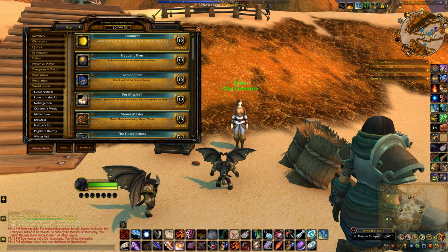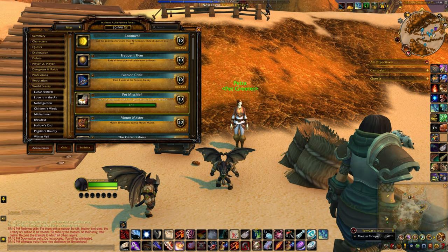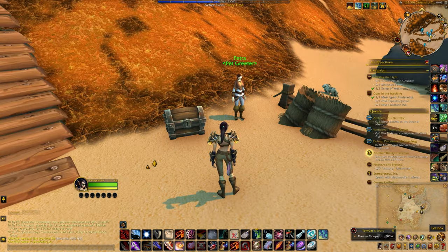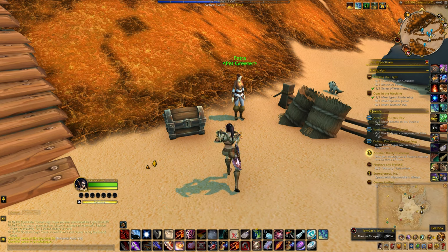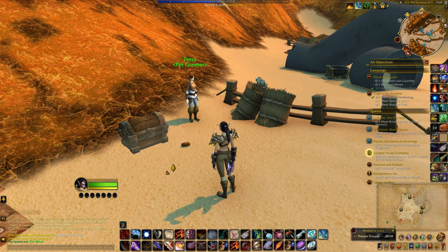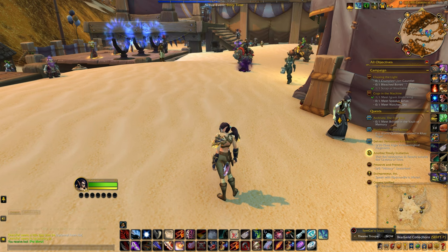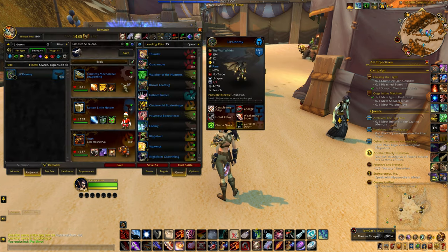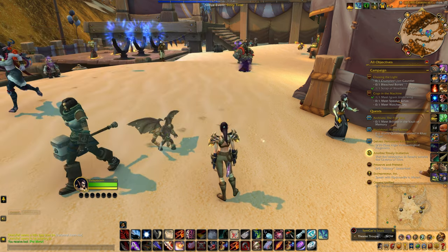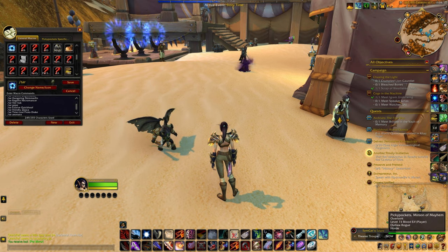The two achievements you will need to do are: Pet Mischief — use a pet disguiser to look like your pet and explore the area. All you have to do for that one is click on the box next to her, the pet box. You'll receive a pet mirror, and then you need to summon one of your pets. I'm just going to use the one I just picked up at the vendor.